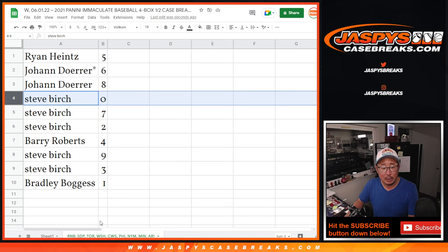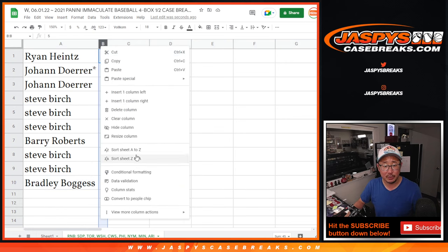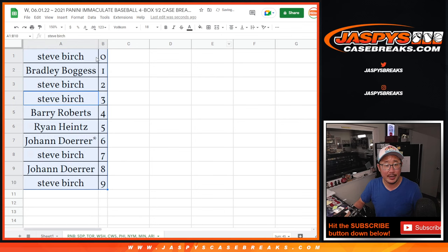Now, Steve zero gets any and all redemptions for that group of teams in that tab, including one-of-one redemptions. But Bradley, any live one-of-ones, you'll still get all that's in the item description. Let's order those up by number and we'll see you in the next video for the break. JaspiesCaseGrace.com.